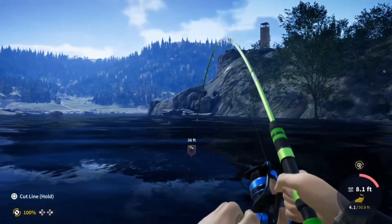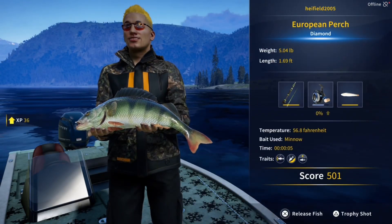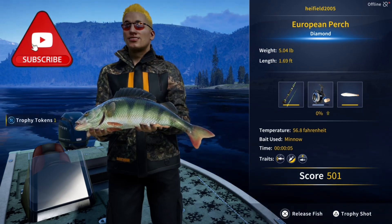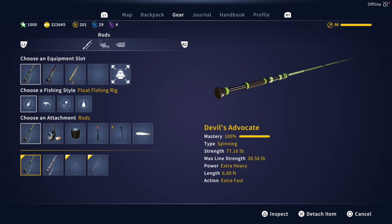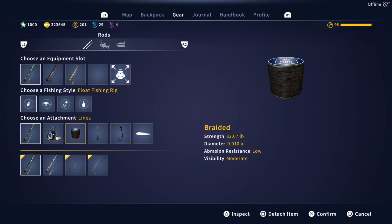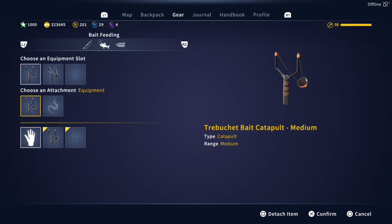Here we go, moment of truth — another diamond European perch! Massive, isn't it? I just love it, I love these species of fish even in real life. And yes, confirming the setup: size nine hook with minnow, just as I thought.